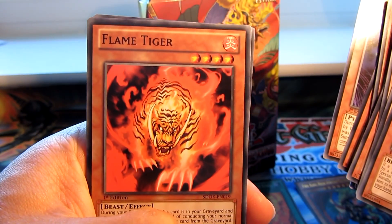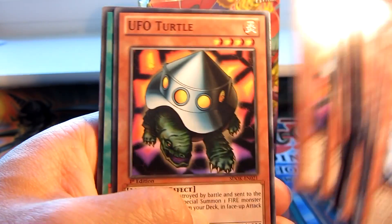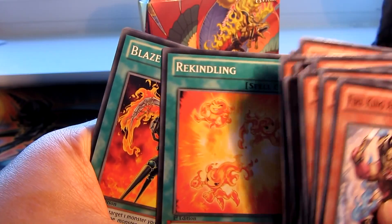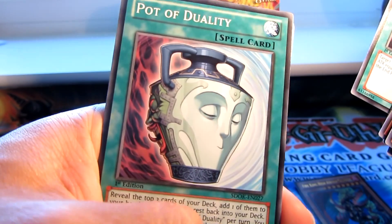Foxfire. Flame Tiger. Little Chimera. UFO Turtle — and another UFO Turtle, we've got two. Rekindling. Blaze Accelerator. World Nature's Release. Pot of Duality — cool.